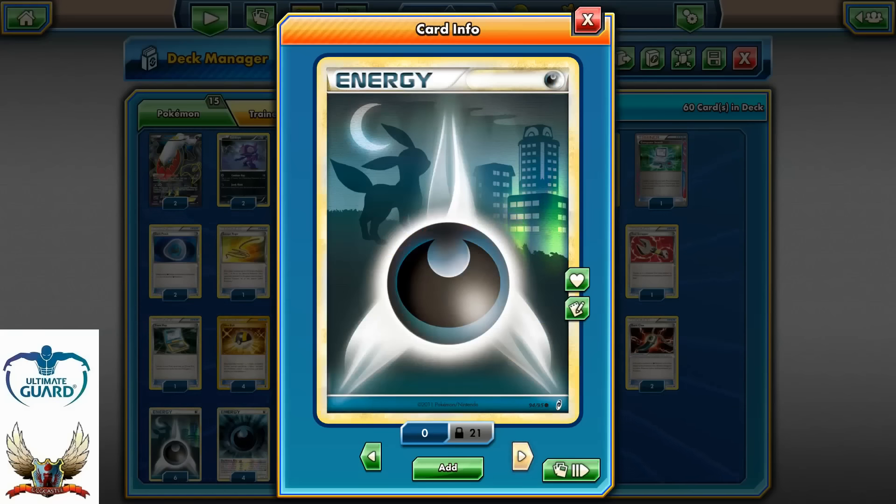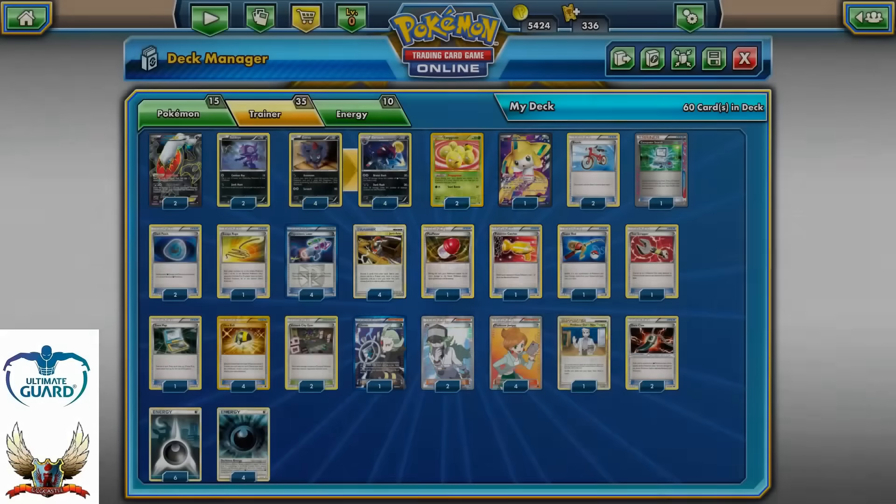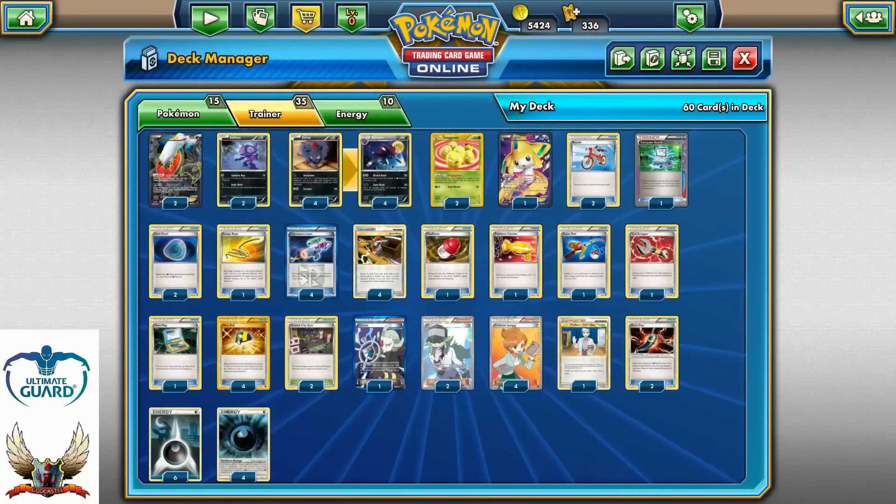Two more tool cards are going to be Dark Claw for extra 20 damage. I'm running 10 energies: six Basic Darkness energies and four Special Darkness energies for extra 10 damage to my Darkness-type Pokemon.